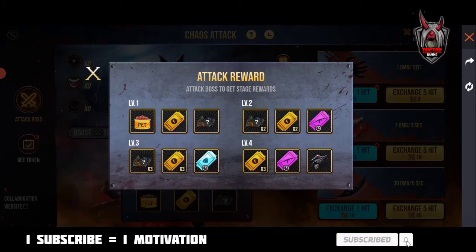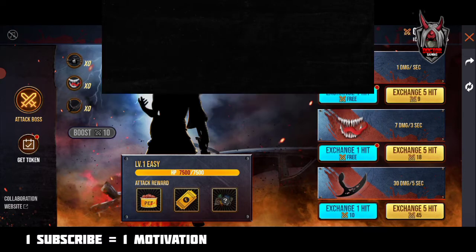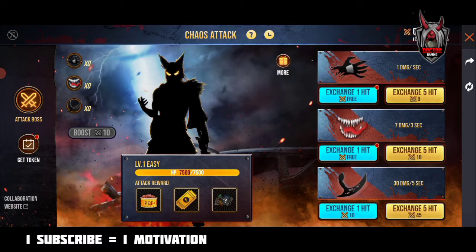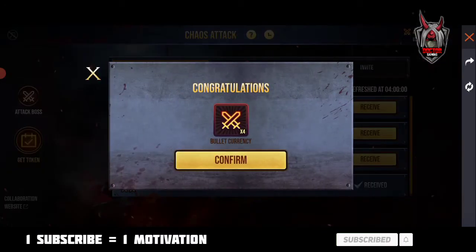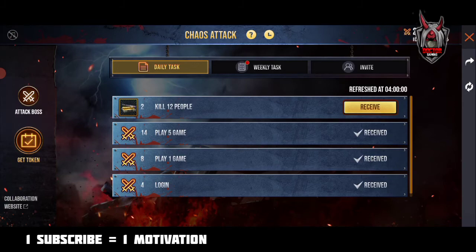This is the battle box. This will be available. We have rewards for level 4. We have a token, 4 tokens, then 8 tokens, 5 tokens, and 15 tokens.